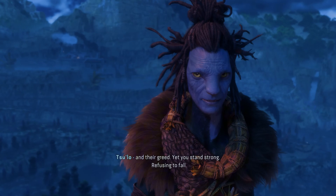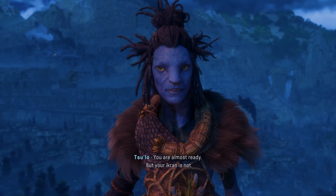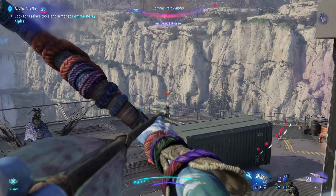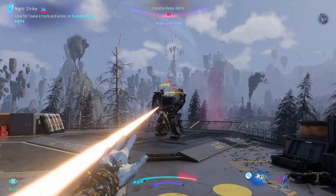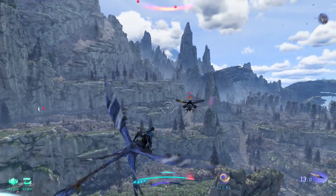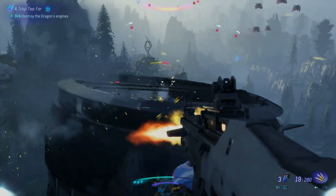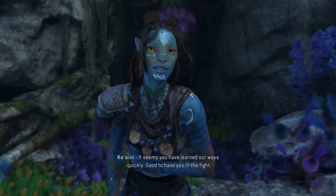The narrative also picks up the pace. You're not only working to push back against the RDA, but you're also discovering the backstory of these towering Spires. A key part of the story revolves around connecting with new clans, each with their own distrust and skepticism toward outsiders. You're essentially having to prove yourself over and over in true Na'vi style. These clan interactions help ground the stakes and add emotional depth to the campaign. There's one particular storyline involving a clan leader's son that's quite impactful — you end up caring not just about the missions, but about what all this fighting actually means for the people you're standing alongside.